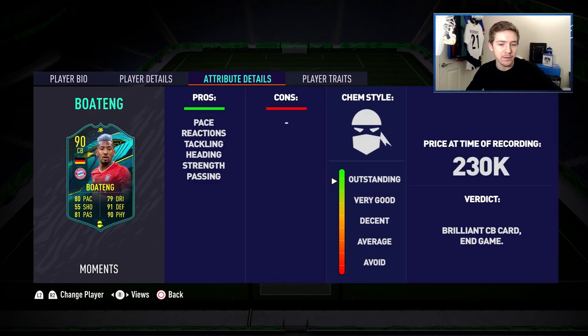In terms of on-the-ball ability for a centre back, he feels nice. You shouldn't be going on dribbles with him, but for a centre back he does feel comfortable in possession, and even under pressure he has the ability to keep the ball and distribute - so I'm happy with the composure of this card. Defensively, his interceptions are really nice and his tackling ability is very very strong. With his good tackling stats, high strength, and good aggression, he really goes for the ball and wins it most of the time.